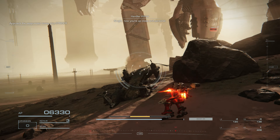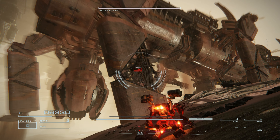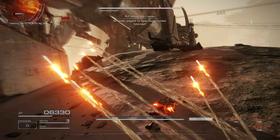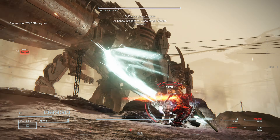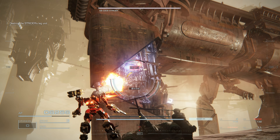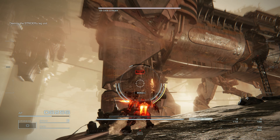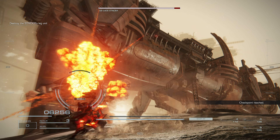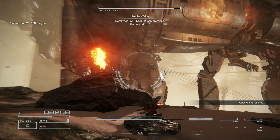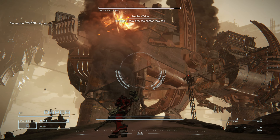Now you're up close. Take out one of its legs and bring it to a halt. Take this down at range — you can melee it too if you want, but it's a little awkward to melee it, so I prefer to just range it down. It goes down pretty quick. Confirmed — Strider leg compromised. It's going down. The bigger they are, the harder they fall.